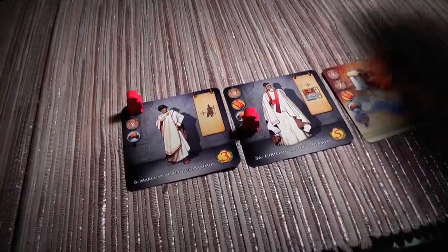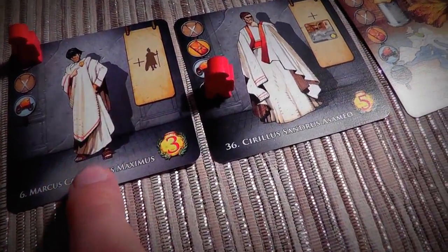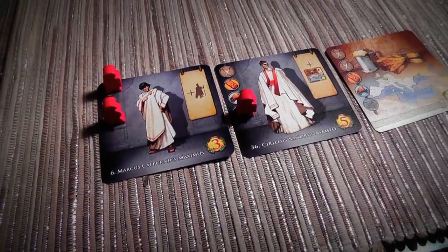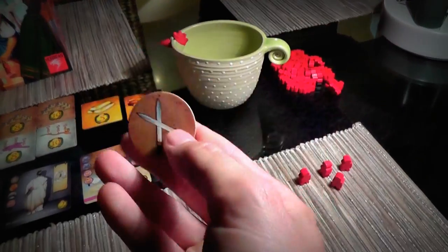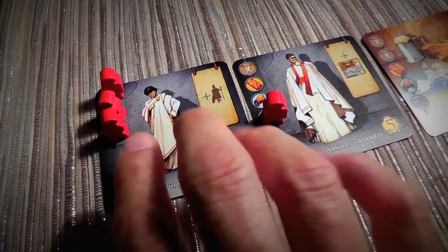Jen is going to choose any symbol she wants. I think she's going to try and finish her senator as quick as she can. Whenever a jack comes out, the cup resets — all the pieces go back in and we start drawing again. We get cross swords, and Jen says: Boom! She has completed this senator and cries out Ave Caesar! — or Bingo Caesar, as the case may be.